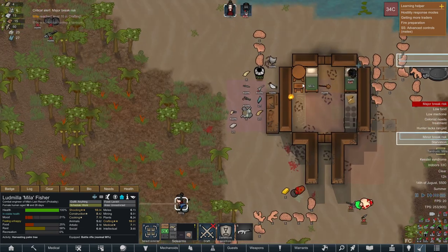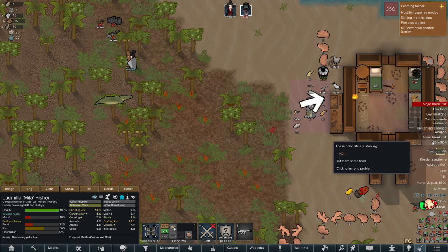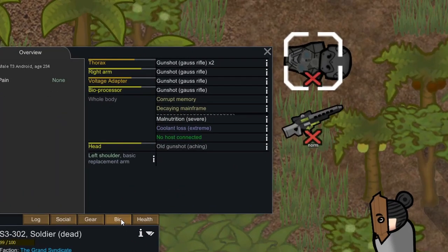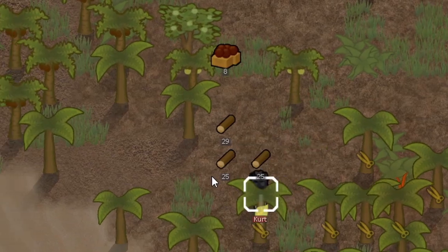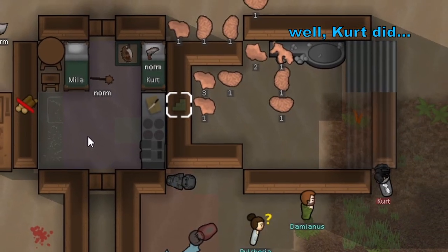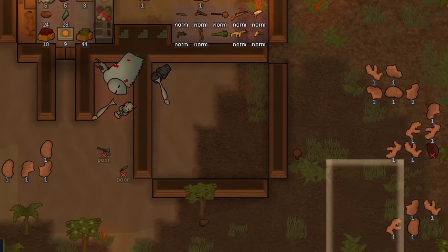Times were good. Traders still had problems feeding themselves, and Myla and Kurt decided to not help them but reap the rewards afterwards. Kurt's working capabilities made building the base a lot easier, and in a few days they finished the base expansion — and soon after that expanded even more.